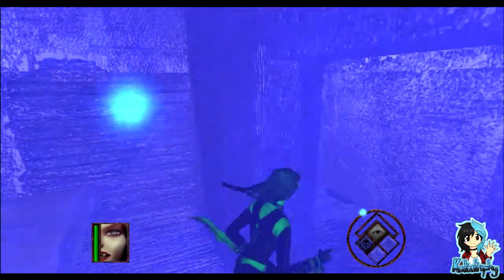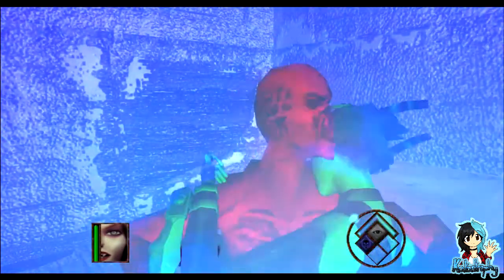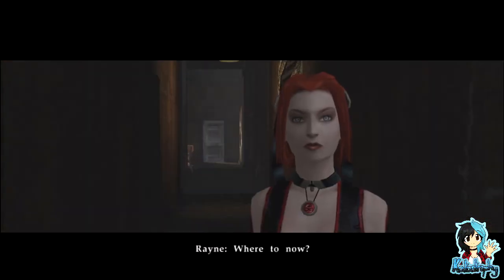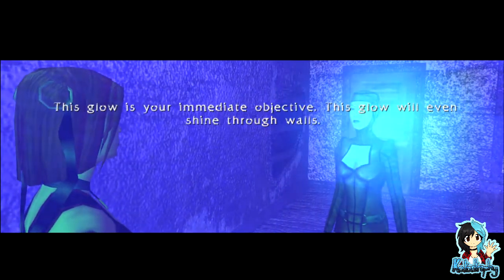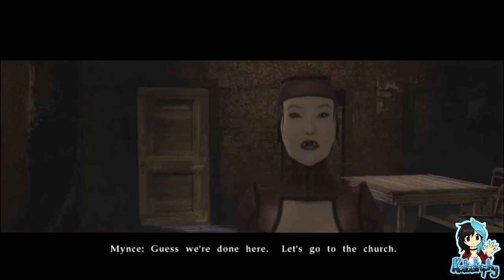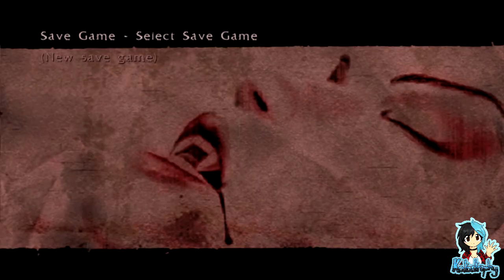How does one wait — how do I? Okay, good girl. Where to now? Use your aura sense, look for a bright glow. So you gotta go out the door. Guess we're done here, let's go to the church. I mean there wasn't much to do in that tutorial — more or less just watching what the other one does.